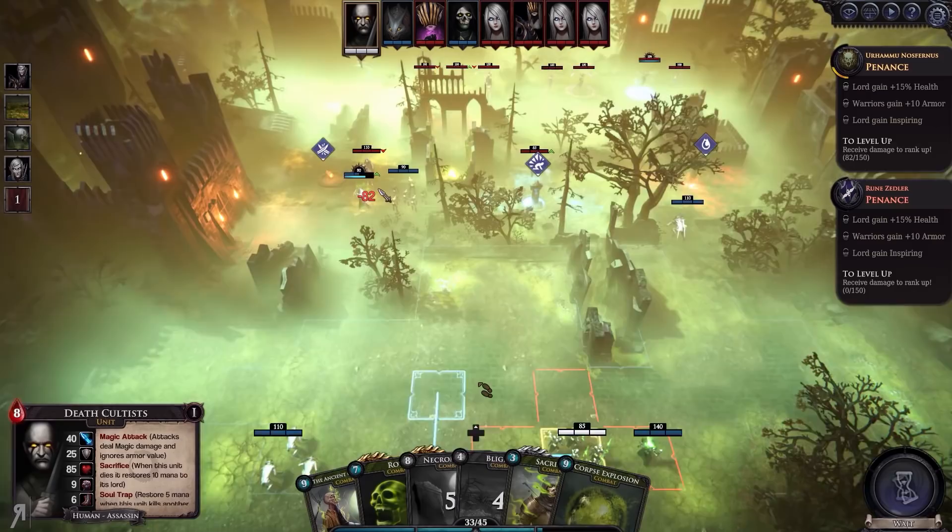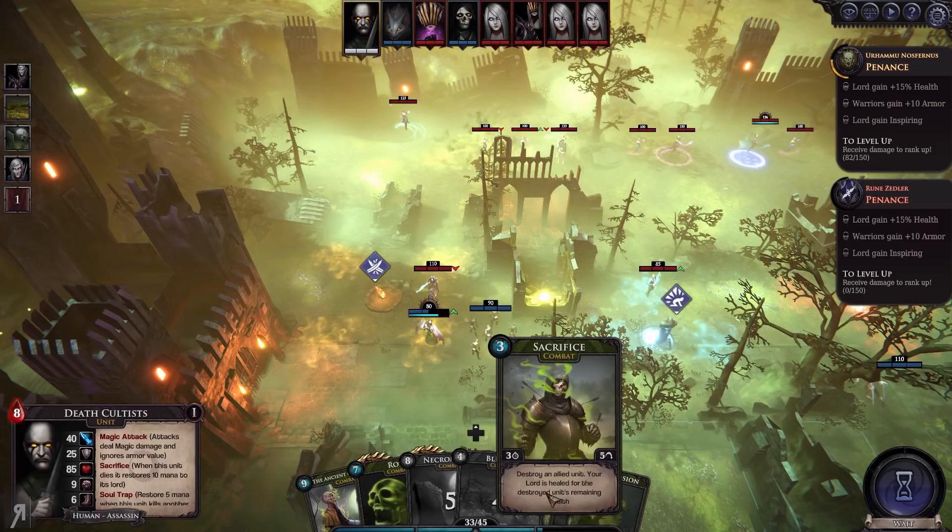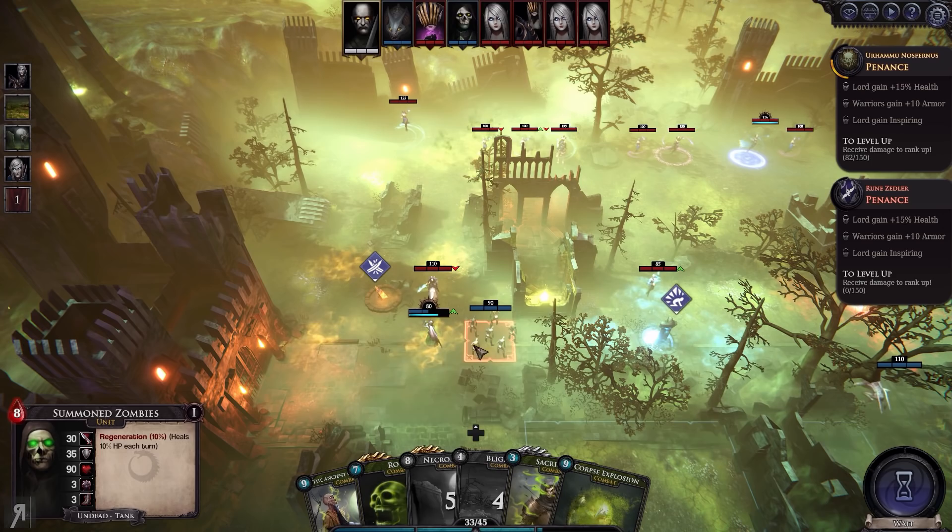It's cavalry. We're standing on a modifier tile. That was a huge amount of damage. I guess what I'm going to do is use Sacrifice — destroy an allied unit and your Lord is healed for the destroyed unit's remaining health.